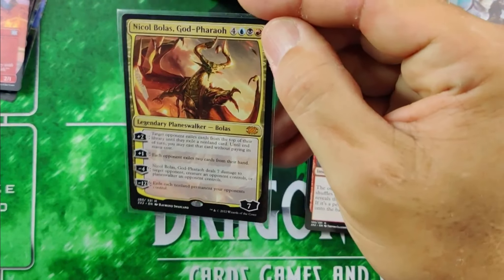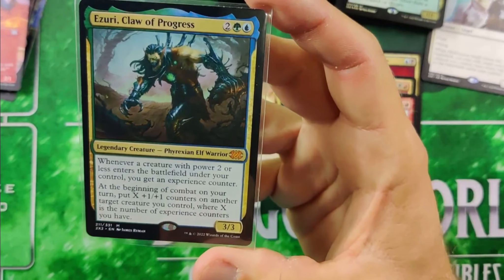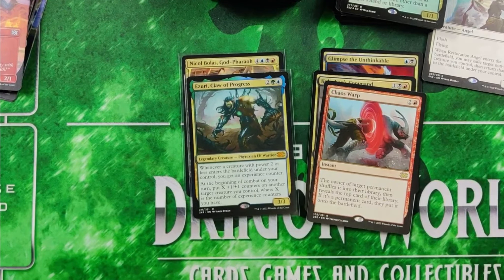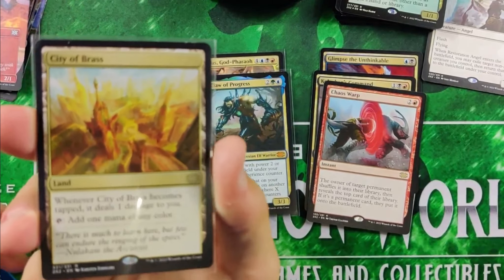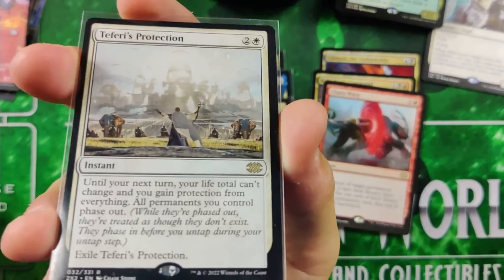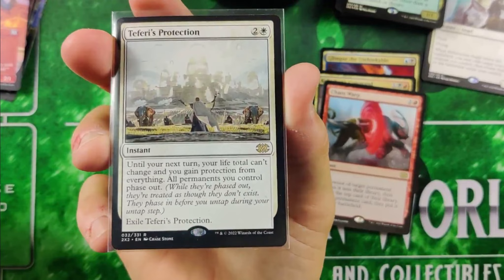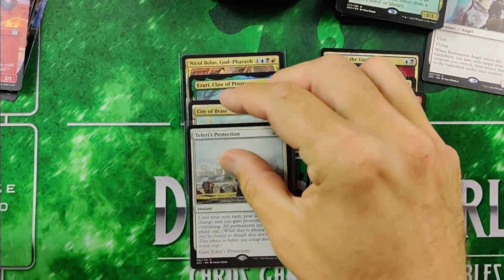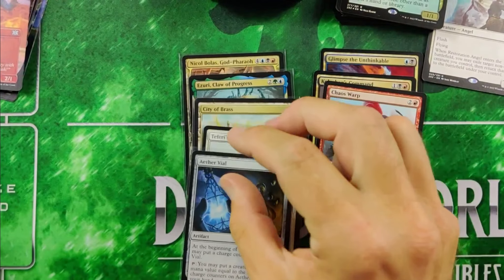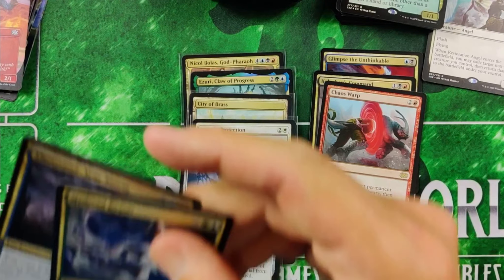Into the bigger hitters. One of the Mythics I hit was Nicol Bolas — only a couple of dollars right now, was a big card at one time. Also a Nether Mythic, not huge right now either with the reprints, but a great card. Then in the rares: I got a City of Brass in this box — about $20 in Canada. Teferi's Protection — another $20 card. And I hit an Aether Vial. Absolutely unbelievable — I hit three of those in the box. Just in my rares alone I've already hit a ton of value and I still have more rares to go.